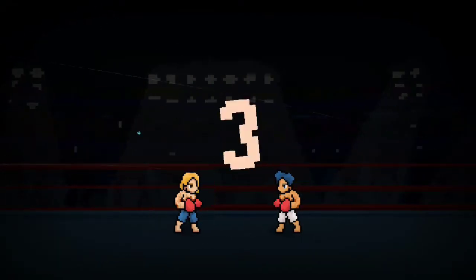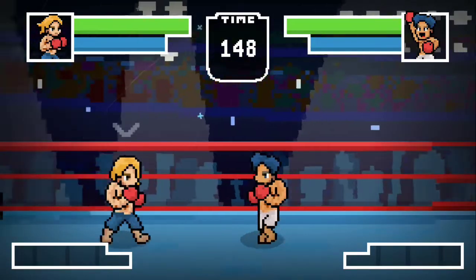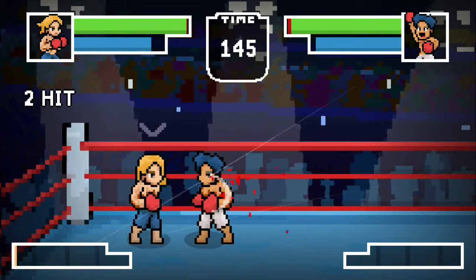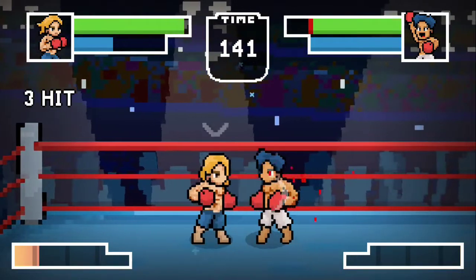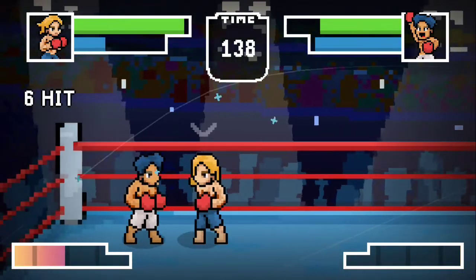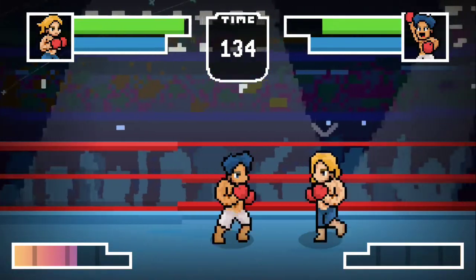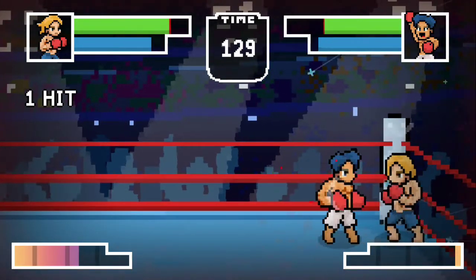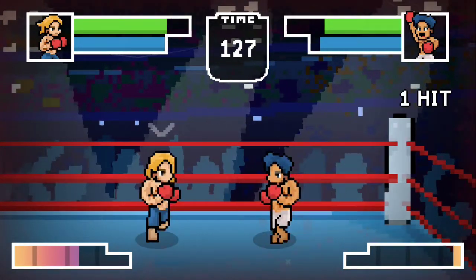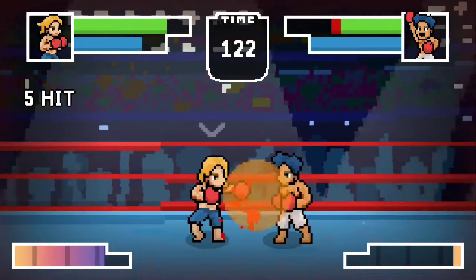You play as this blonde-haired guy against a blue-haired opponent. You've got the B button as your punch, and then the A button as your kick. There's a power meter on the left-hand side. You can tap the R button to block and kind of parry, and the L button handles your dash so you can switch sides. You also have a stamina bar below your life bar.